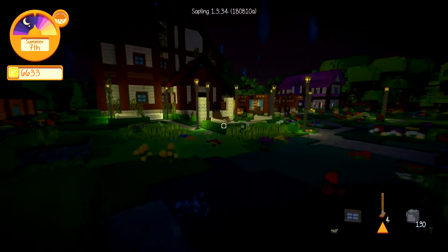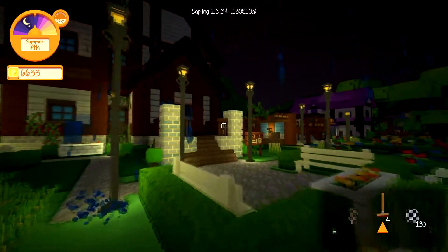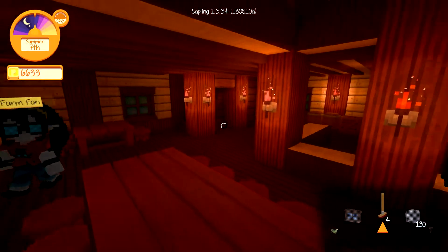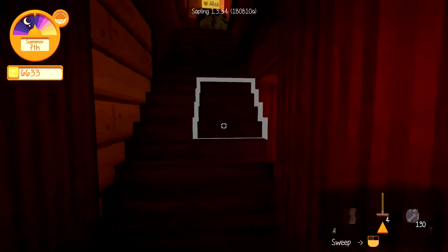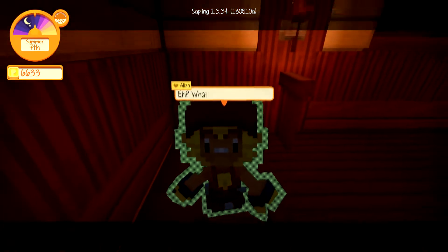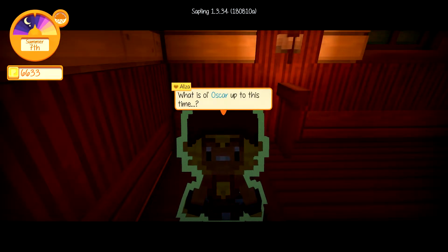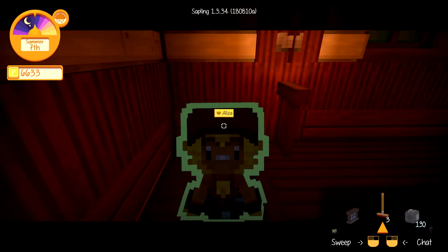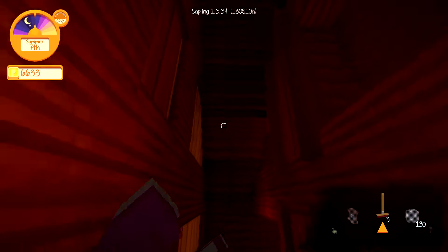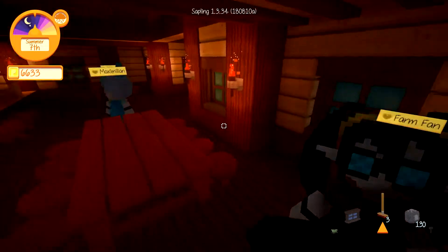I don't really know what to do — I'm holding the broom. Maybe I have to click on them with the broom. Is Alyssa in here? There she is — she's glitched into the floor, of course. 'Hey what's this, a broom? What is old Oscar up to this time? He better not be thinking this is my fault.' I don't think he is. That was rough.